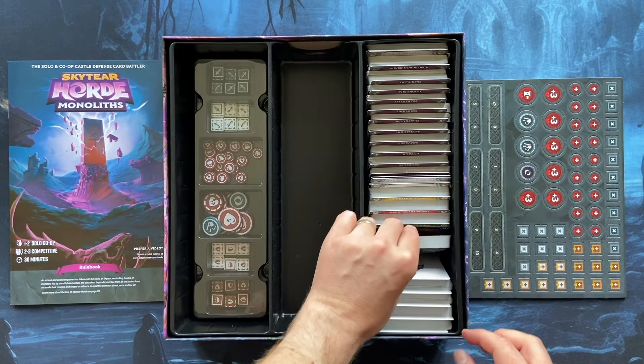Now let's go to the Monoliths expansion. This is the first deck from the Monolith expansion — Laiotan Enforcers. You can see it says Monolith, so this is from the standalone expansion. New cards, new artwork.